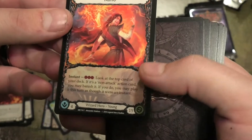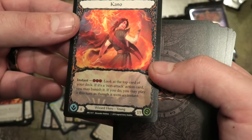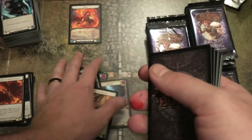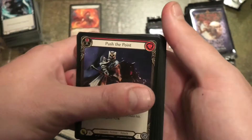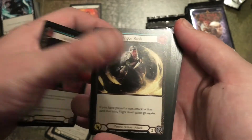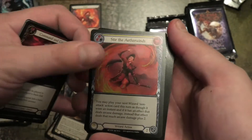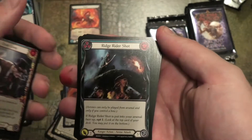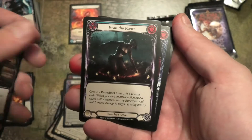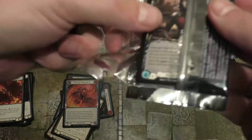We've got a hero — we've got Kano! Ability: Look at the top card of your deck; if it's a non-attack action card you may banish it; if you do, you may play it this turn as though it were an instant. Push the Point, Lead the Charge, Vigor Rush, Sun Kiss — got a lot of Sun Kiss. Rare: Absorb in Aether and Command and Conquer. Shiny: Stir the Aetherwinds — that's a rare. Achilles Accelerator, Over the Loop, Ridge Rider Shot, Throttle, Headshot, Read the Ruins, Zap, and Amplify Arcanite.